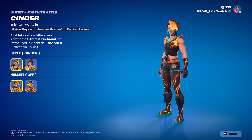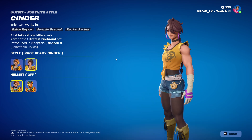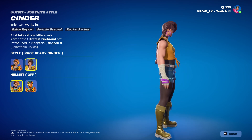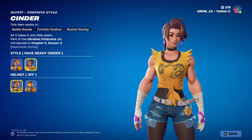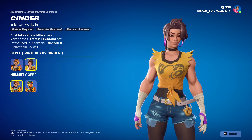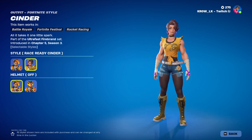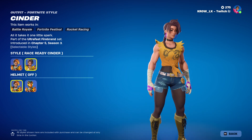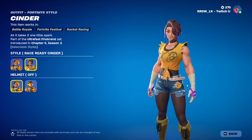Speaking of styles, once again you've got the Cinder style, and you also do have Race Ready Cinder. She has like a yin-yang effect around her chest, which is cool. I'm loving the braids — she definitely has a more laid-back kind of style.